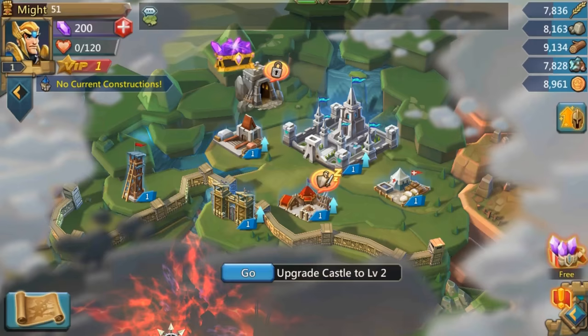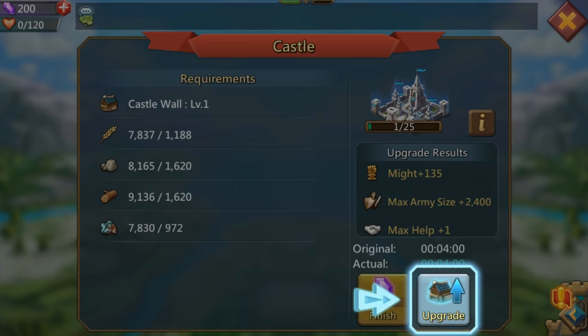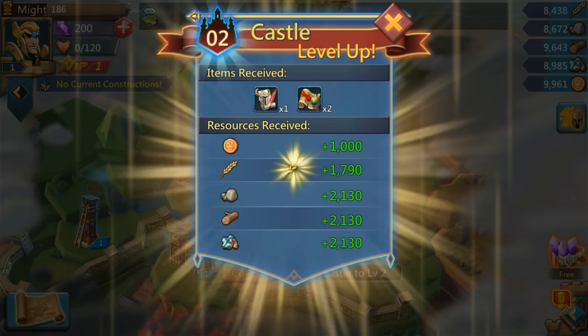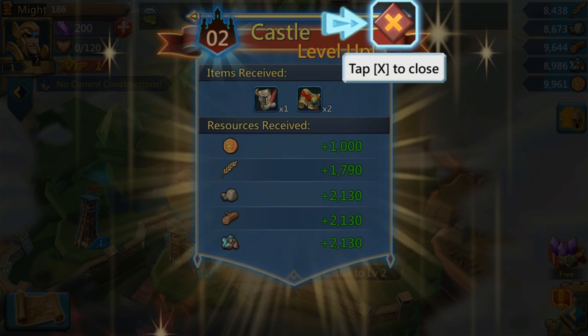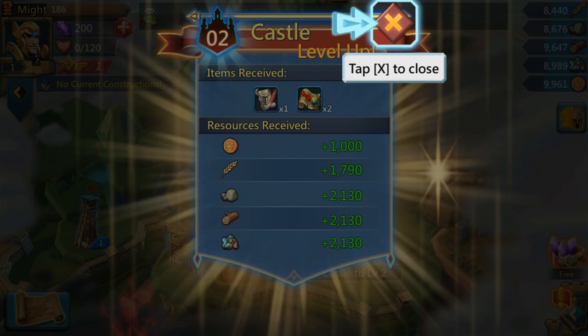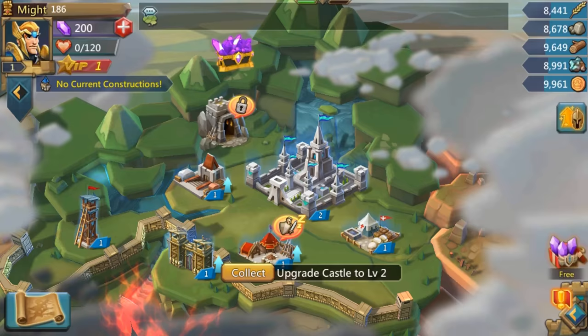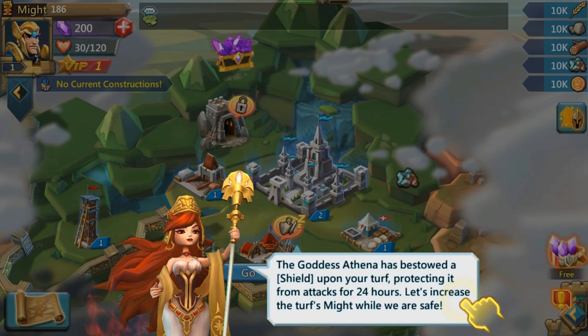The castle is the core of any city, so let's upgrade it to level 2. Now, castle leveling is very important when you first start the game because there are a lot of different kingdoms. Right as you finish this, you're going to get two items which allow you to change what kingdom you're in.